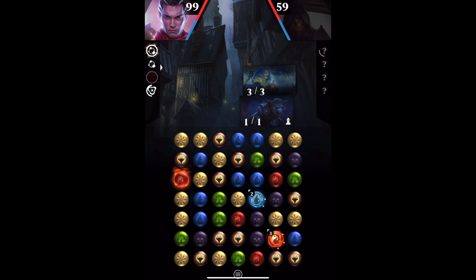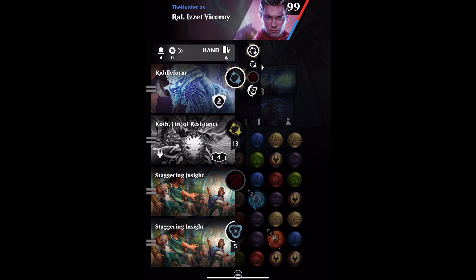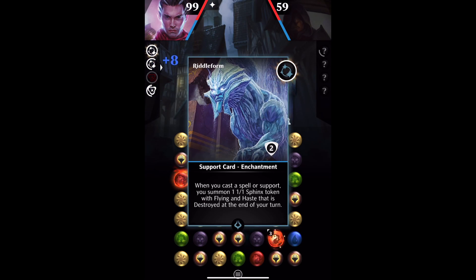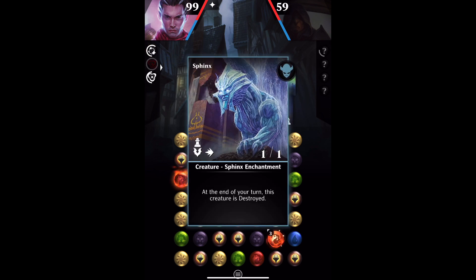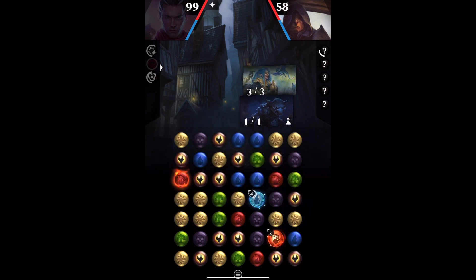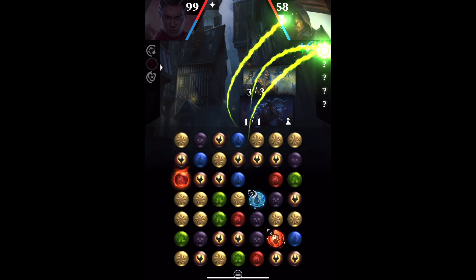I've actually already got a Riddle Form on the board — that's the blue token with two shields. What I discovered was, when you play the Riddle Form, as I've just done, the first Riddle Form down generated the Sphinx token. So there we go — we saw it come into play, and we saw it destroy itself.